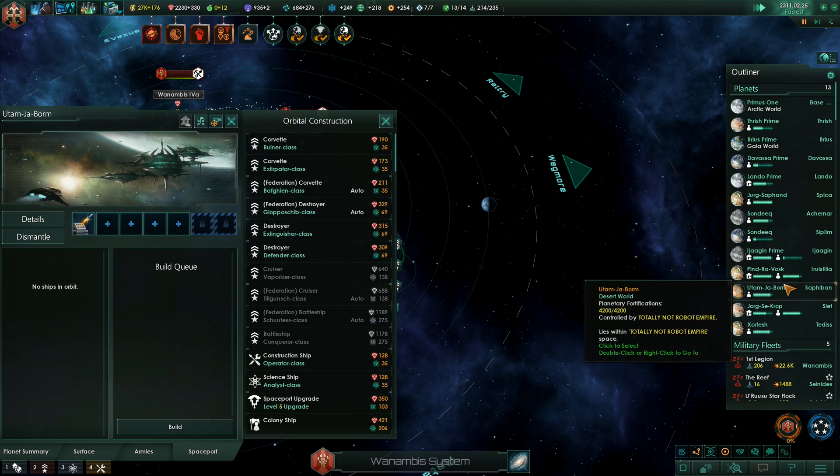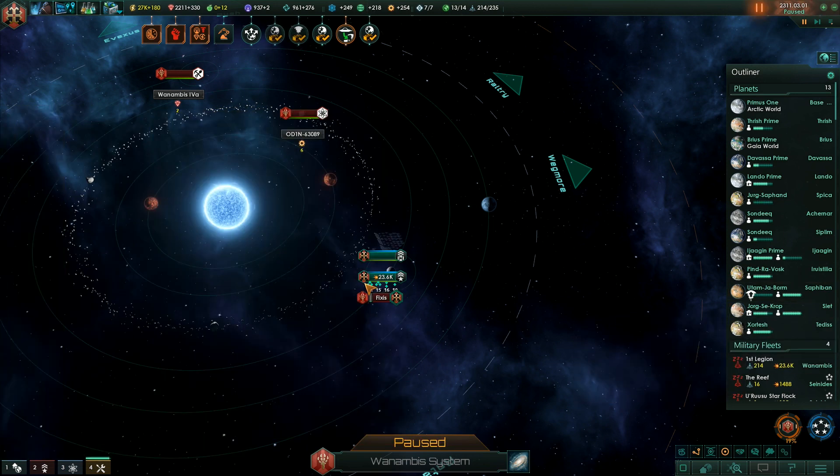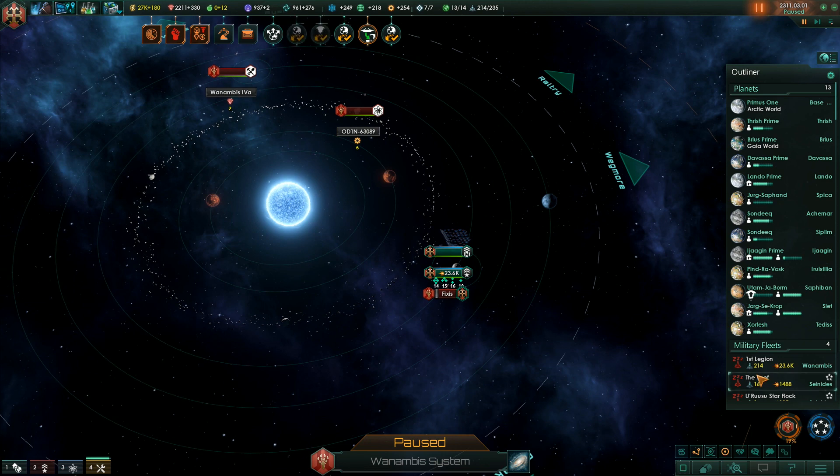Construction complete — level 5. It's already ours. Let's move on then. War score is at 19%.